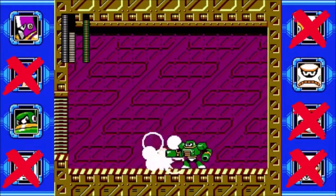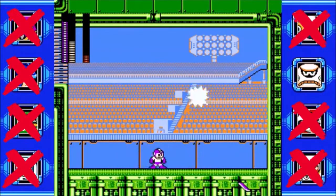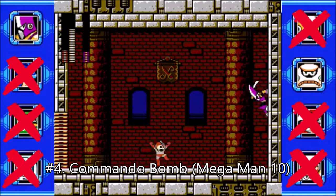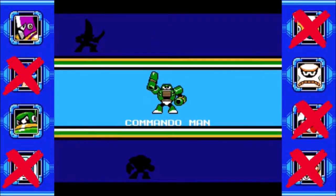Mega Man 10's weapon selection is perfect. Well, almost perfect. And while people say that weapons like the Triple Blade and the Water Shield are the best weapons in the game, I'll have to agree with CJS001 and say that the Commando Bomb you get from E123 Omega's grass color cousin is the best.